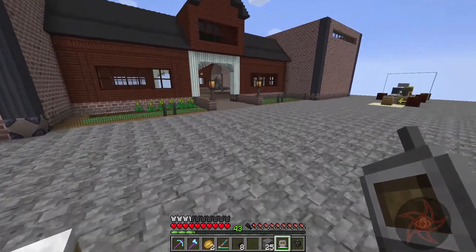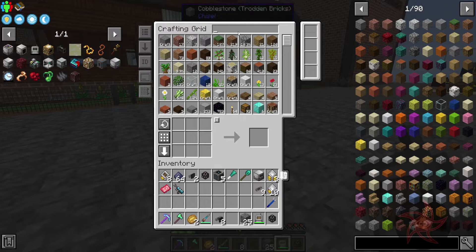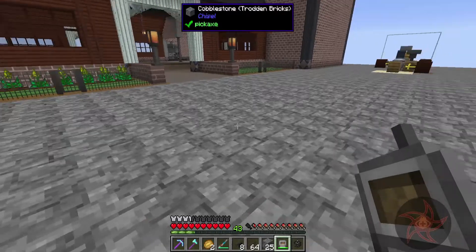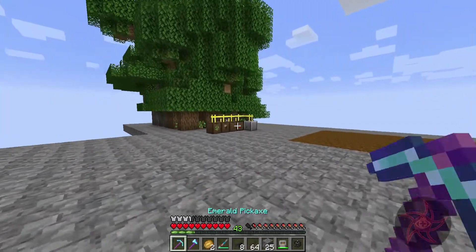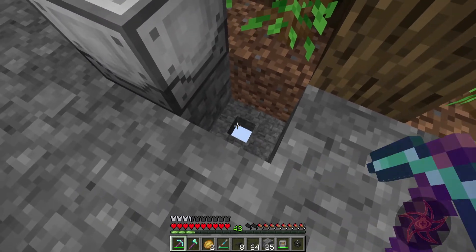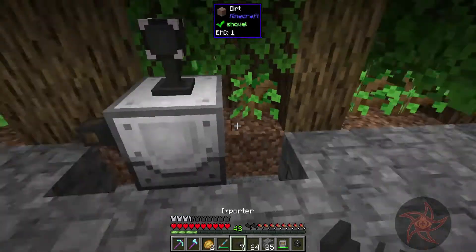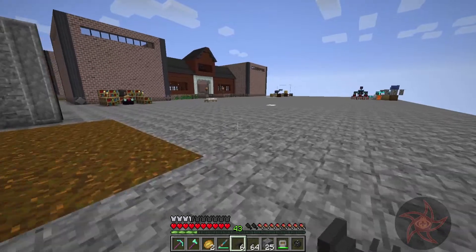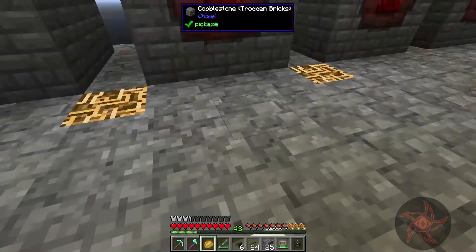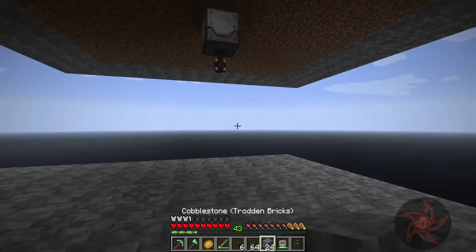I never set up an item input for you — dang it. I got sidetracked with my ore production. Let's see — importer. I've got some of those on me. Cable. Got to put the extra block reach — my bad. You and you can be hooked up, and you can go onto fluid mode.